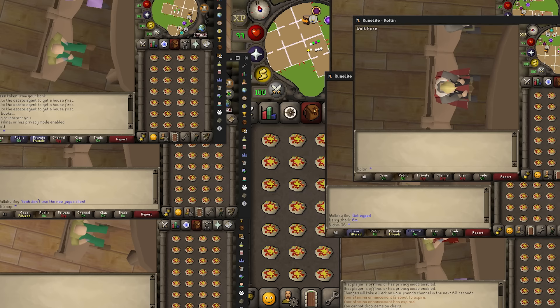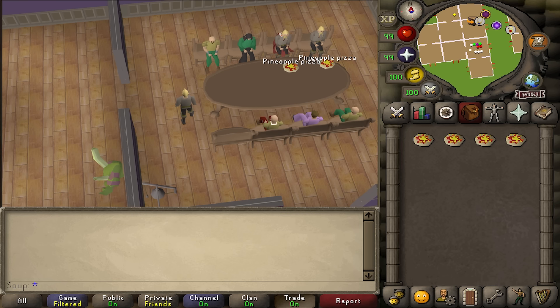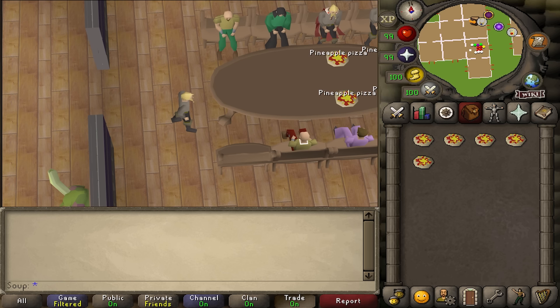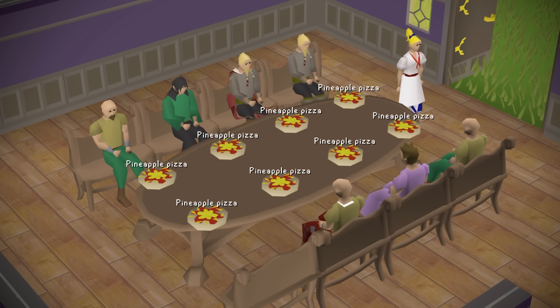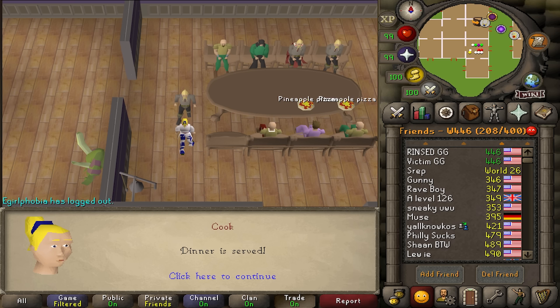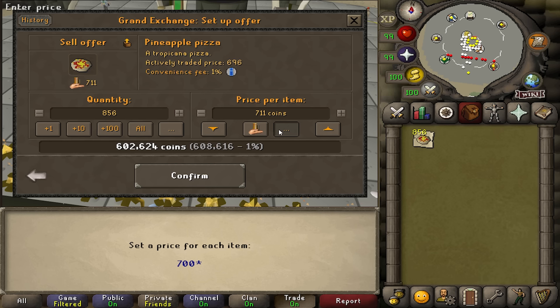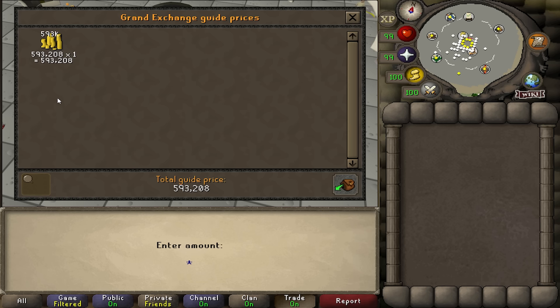I logged in on eight accounts, brought them all to my POH, sat them at the dining room table, and asked the cook to bring us a lot of pizza. Whenever the cook finished placing the eight pizzas and returned, I'd ask her to go make more. I used the 20-second wait to collect all the pizzas on my eight accounts. In an efficient run, you can get a full inventory in 15 minutes — 224 pineapple pizzas across eight accounts. I slowed down towards the end as my brain started to hurt, but we still ended with 856 pineapple pizzas in one hour, sold on the GE for 593k. Costs around 80k per hour to use the cook, leaving us with 513k profit — over half a million GP spawning pineapple pizzas in our POH.